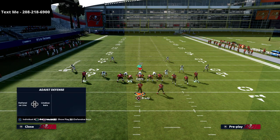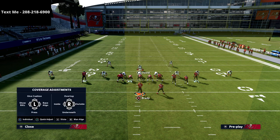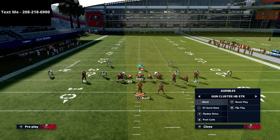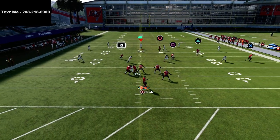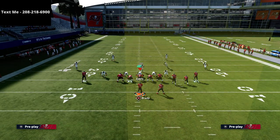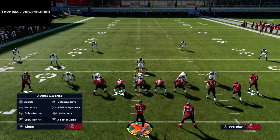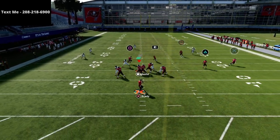A lot of people are running mabel coverage — different versions of the same defense with maybe some clouds. Here's a cover two setup. They might user the middle of the field, but the mesh concept is pretty straightforward against this. If they have deep halves, you can wait on the out route to the X receiver, which is really unique against pretty much any defense, especially mabel coverage. If you watch the defense, this is specifically against zone — the mesh routes sit really well in zone.